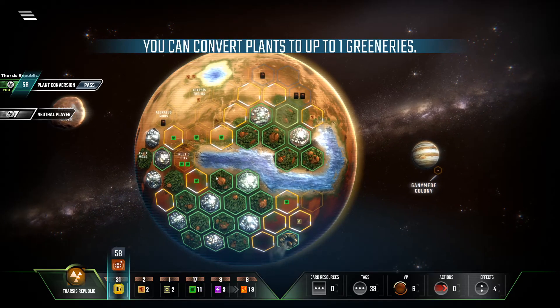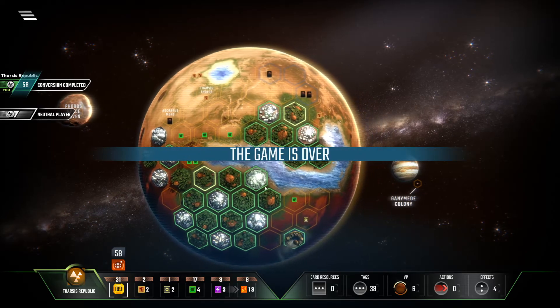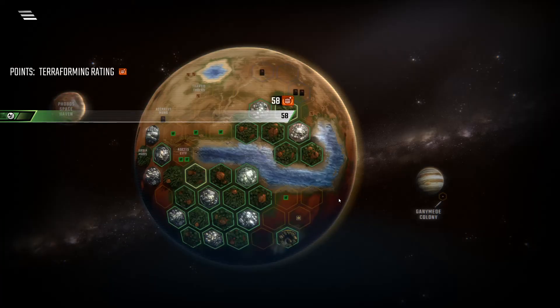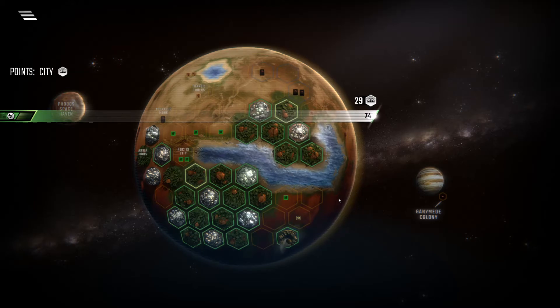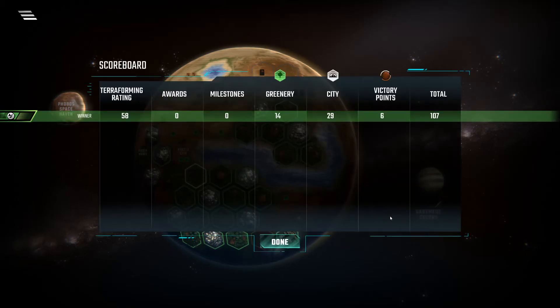Looks pretty good. And the score is 107. But per the rules of this challenge, you get 5 points for every city that you've built during the game. So that's 1, 2, 3, 4, 5, 6, 7, 8 — so that's an additional 40 points. That brings it up to 147 as my score. Thanks for watching and I'll see you guys next time.